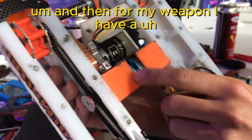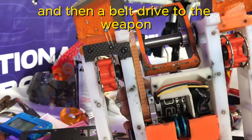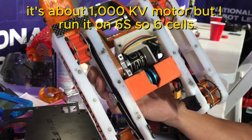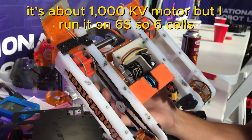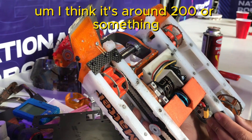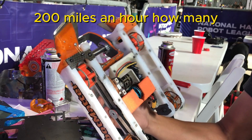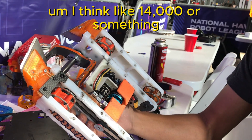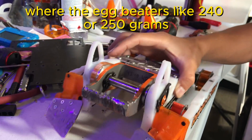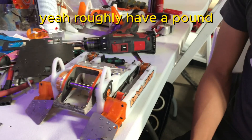For my weapon, I have a prop drive 2836 and then a belt drive to the weapon. What kind of power is that motor? I'm not quite sure — it's about a 1,000 kV motor, but I run it on 6S, so it's 6 cells. And what is the tip speed on the weapon? I think it's around 200 miles an hour or something — it's not crazy high, but it's high enough. About 14,000 RPM or so. And the weight of the egg beater is about 240 or 250 grams — roughly half a pound.